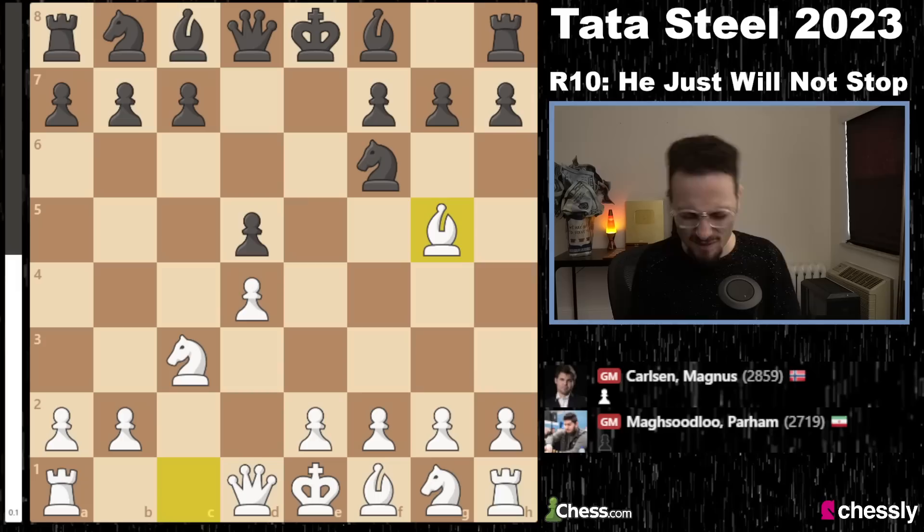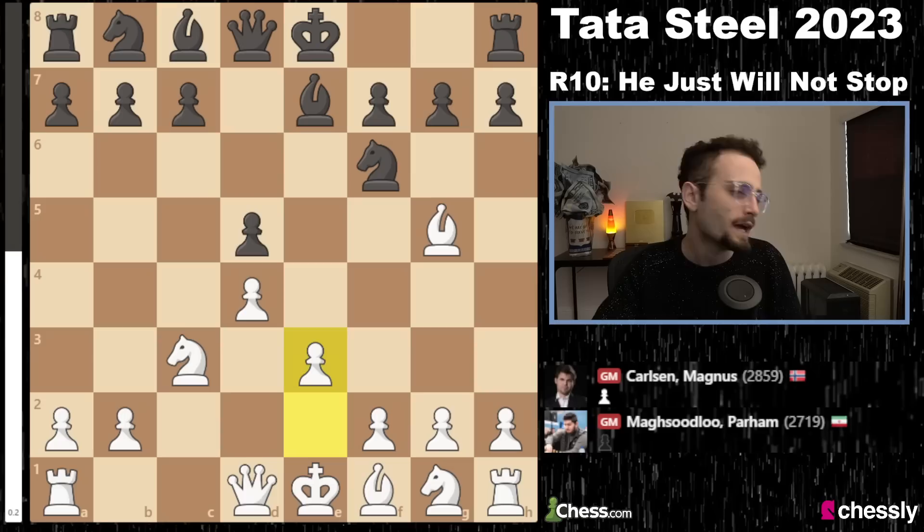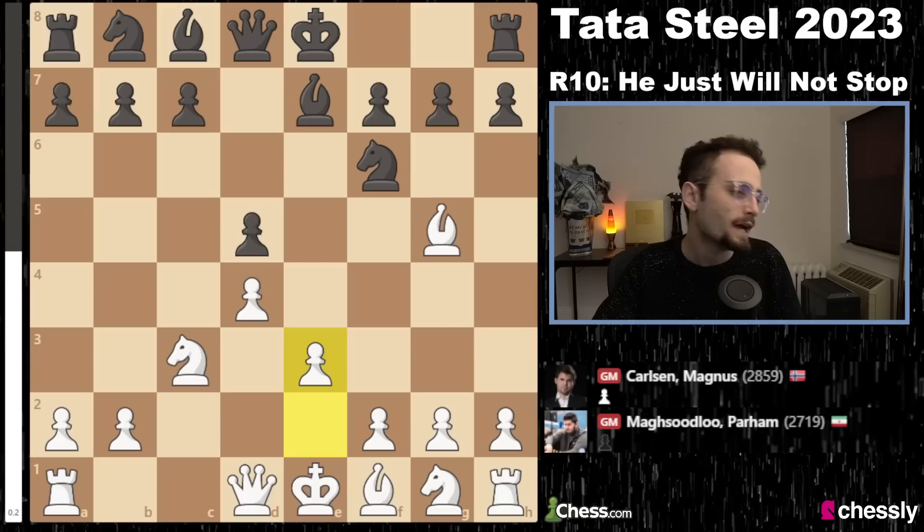Magnus wanted that. It's not that Parham fell into a trap — rather, Magnus is going to surprise Parham. Magnus is at his best when he plays these really obscure lines. Magnus develops his bishop and generally gameplay here goes c6, castle, and knight bd7. But Magnus throws in the move h6, which on its own isn't some groundbreaking concept.